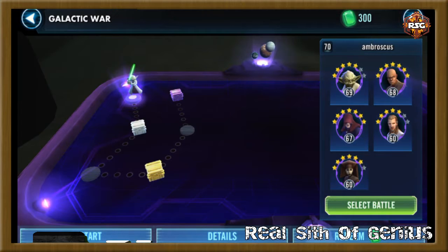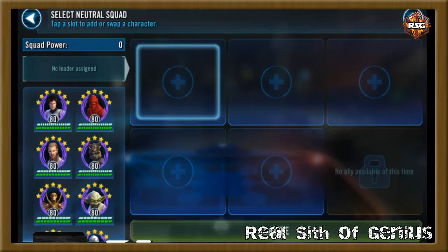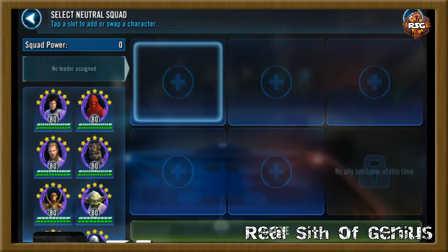The first five nodes tend to be fairly easy. Even at my 39,600 arena rating, my first node is a level 70 with a bunch of level 60 characters. I like to form five groups of five players, because in galactic war your turn meter transfers from node to node — if you end a battle with 50% turn meter, you start the next battle with 50% turn meter. This gives you an advantage in speed, especially against teams like Jawa Engineer droid teams.